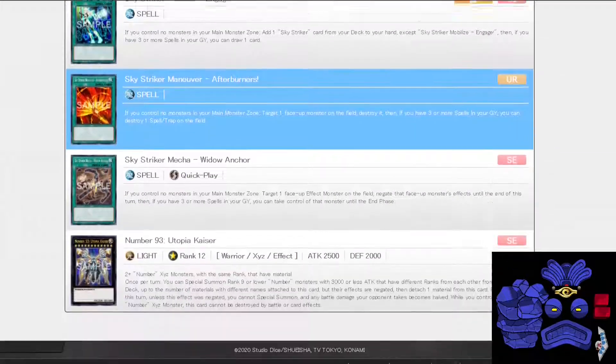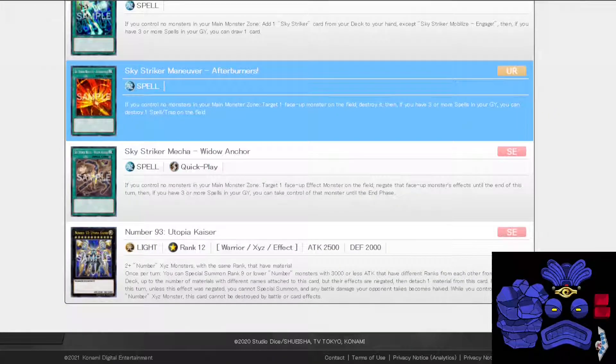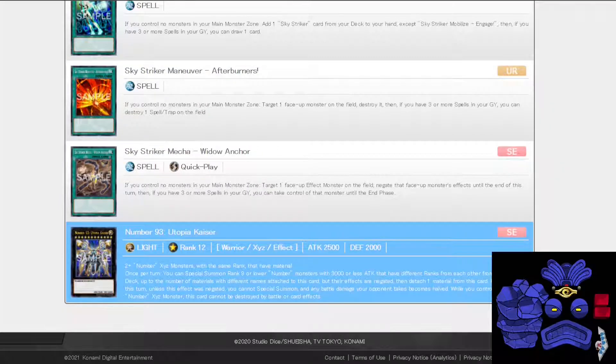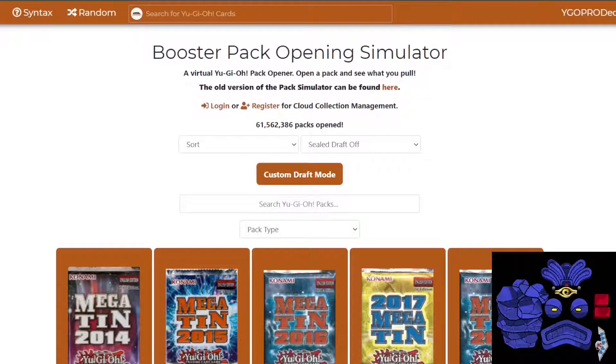Pancratops is a secret rare. Orichalcos Sword Dragon — I could get one in here. I could get Cyberstein. I'm getting excited just looking through this. Oh my goodness, I thought that was Zeus for a second — no, it's just Utopia Kaiser. I could actually make that. But let's get into it: Battles of Legend, Heroes' Revenge, 24 packs. Here we are.